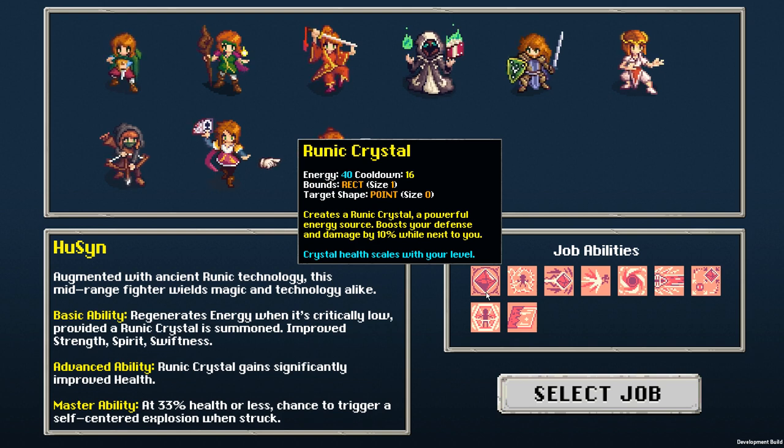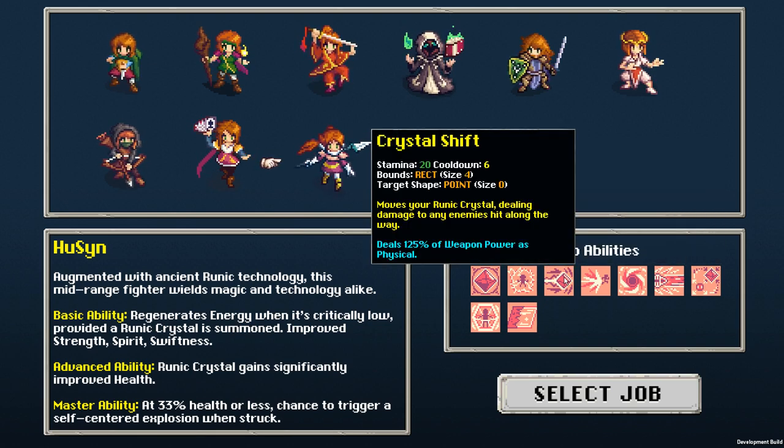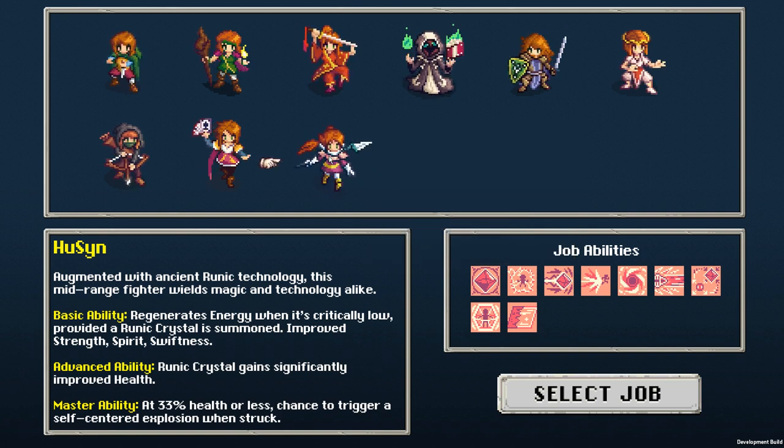This class's whole deal is we have this runic crystal that boosts our stats a little bit while it's next to us. It has some health — I don't know if enemies ever want to attack it — but we'll have some abilities that allow us to divert some damage to the crystal and we can move the crystal around. I think this sounds like a pretty cool class.